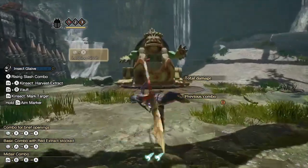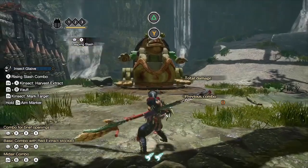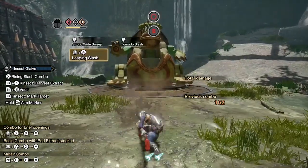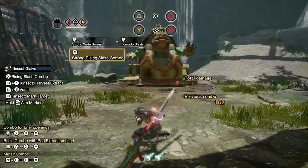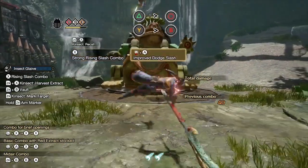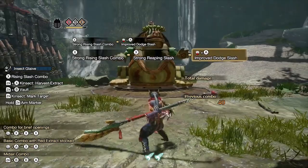Next, I want to talk about the Leaping Slash and Tornado Slash. This is a great move for opening and closing combos. You can access it from a running draw attack by pressing X, or pressing A while moving forward with your weapon drawn. Tornado Slash can be accessed after two A inputs or as a finisher to the Strong Rising Slash combo. If you hold the directional button behind the Hunter in a Tornado Slash situation, you will do a backflip attack.